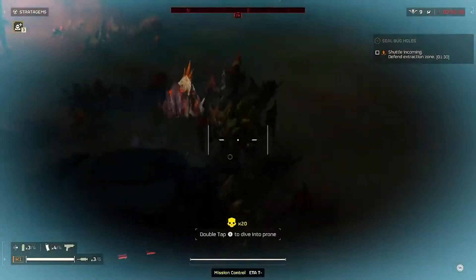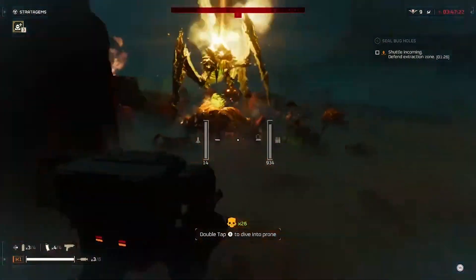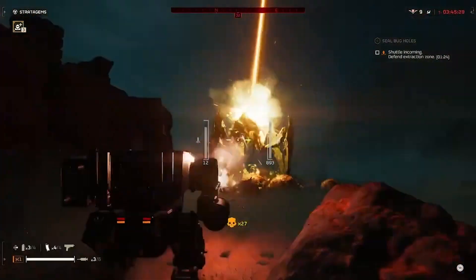You pretty much stay in your mech and walk around. Keep in mind you move fastest in your mech when going forward and backward versus strafing left and right.